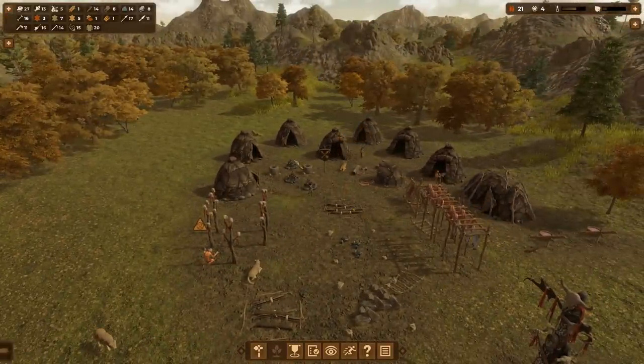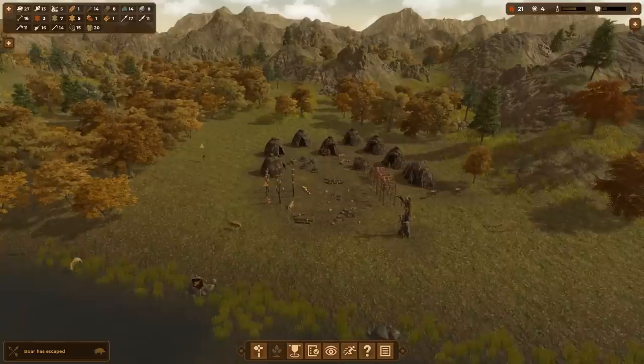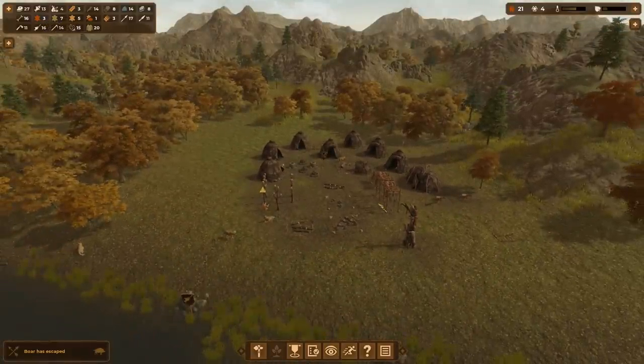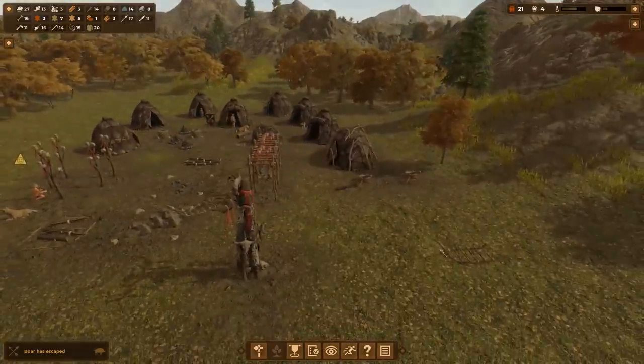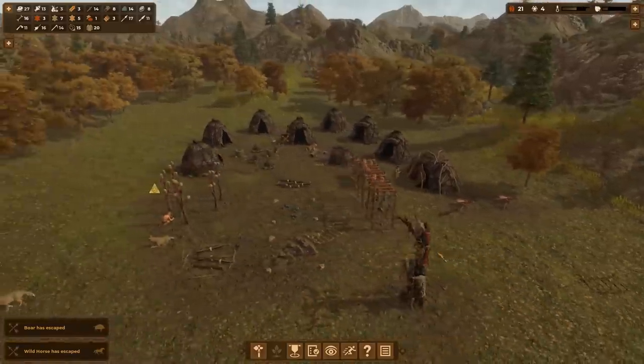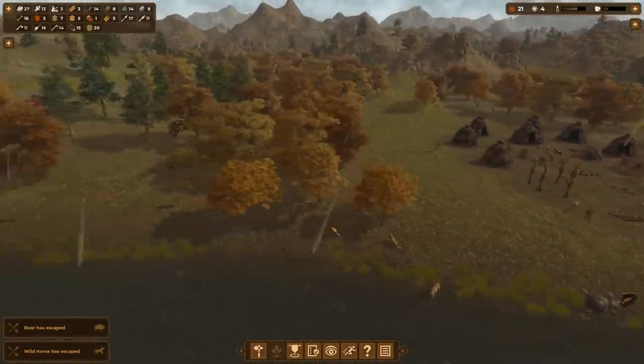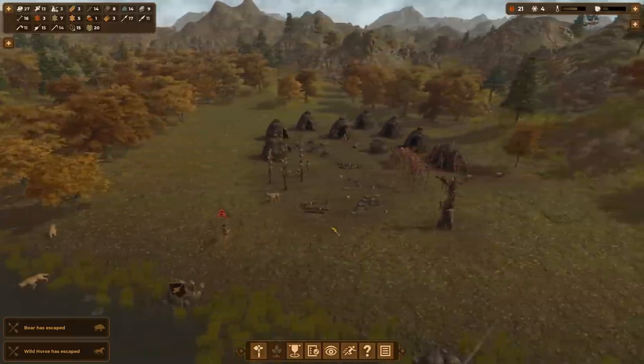It looks like they just store sticks in their home just in case they need them for repair — that's kind of cool. We've got plenty of sticks, though. The fires require those too, so we need to make sure we've got plenty of sticks and dried skin. We should be able to build more sledges — looks like we built one. Very helpful for bringing meat back from a far distance in one trip, so it really helps production.